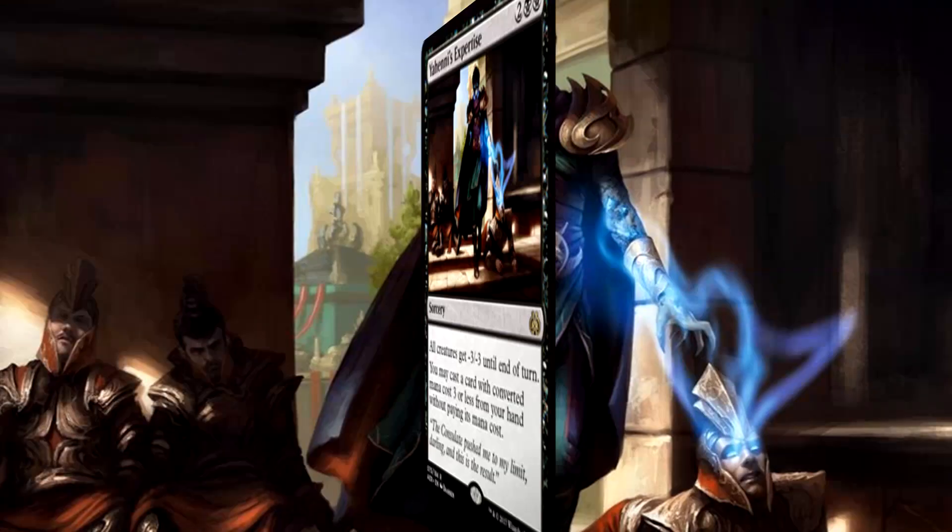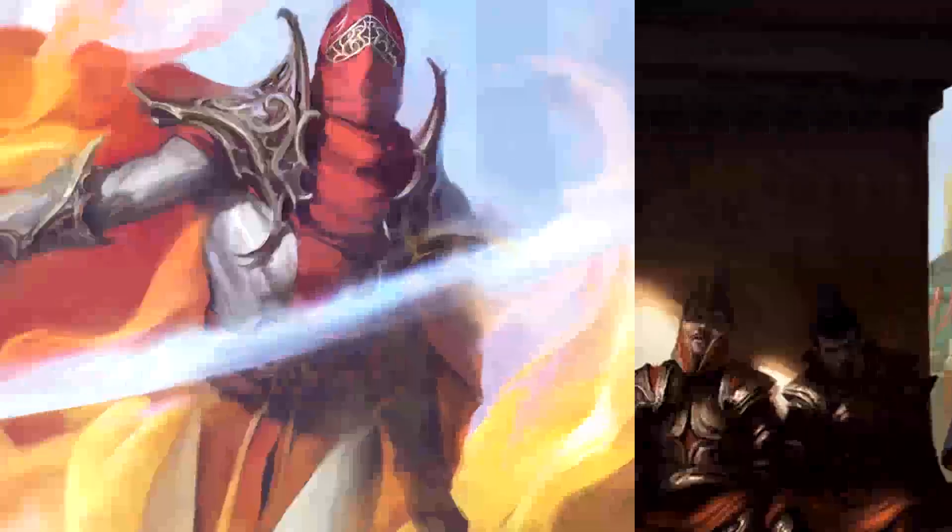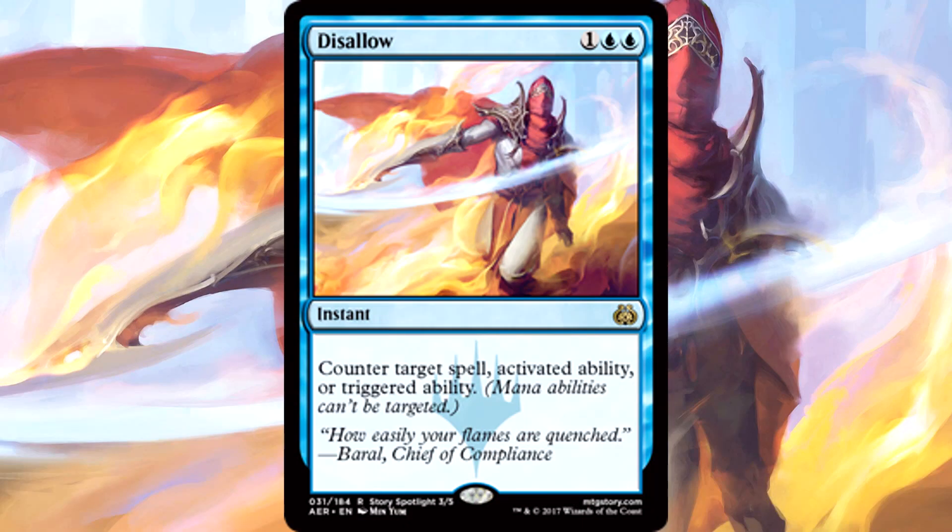Our last piece of creature removal is Yahenni's Expertise, one of my favorite new cards. Against many Mardu vehicles strategies or green-black decks, this thing is a house, and it lets you cast an alignment for free, which is just good value. We're not running a playset or anything crazy like that, but the expertise is as close as we're going to get to a legitimate board wipe in this strategy. At four mana with a free three-mana spell under it, it's definitely the best we're going to get here.